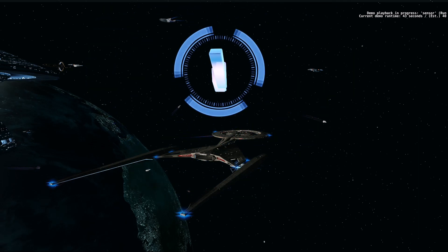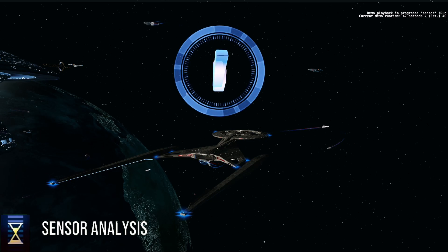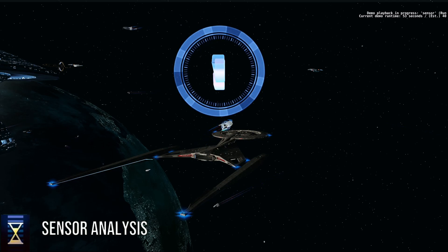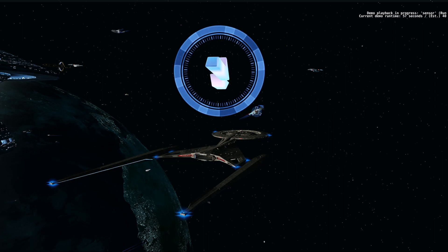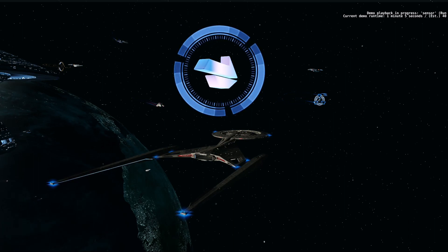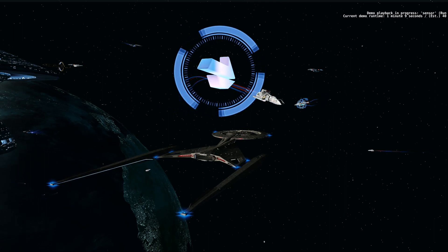Crossfield being a science ship at heart, you will get Sense or Analysis, which is an active toggle ability. While maintaining a sensor lock on a target, you gain a stacking effect that either improves the damage and power drain against an enemy or improves healing directed towards an ally. This effect stacks every 3 seconds to a maximum of 6 stacks after 18 continuous seconds. To maintain the desired effect, the player must hold the sensor lock on the target.